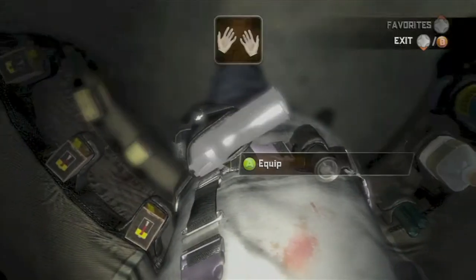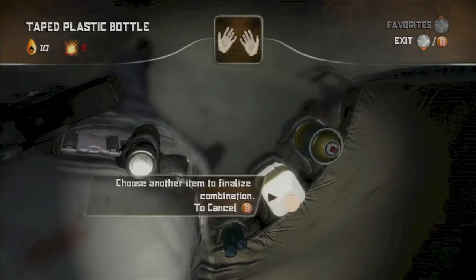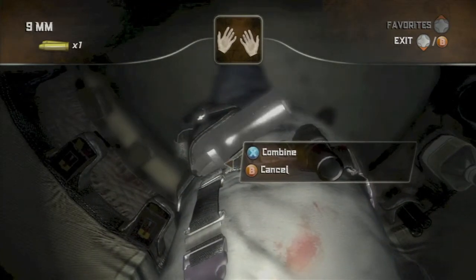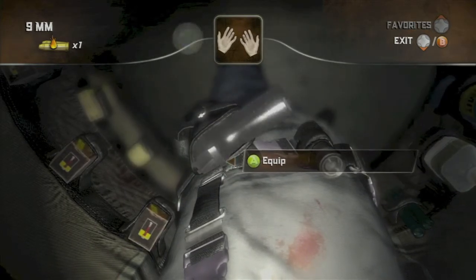Alright, next up open your inventory again and combine your bottle with the gun. This will give you fire bullets and also the Fire Bullets achievement for another five gamer score.